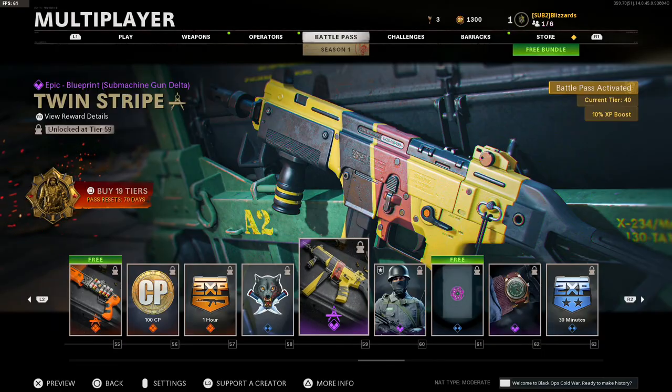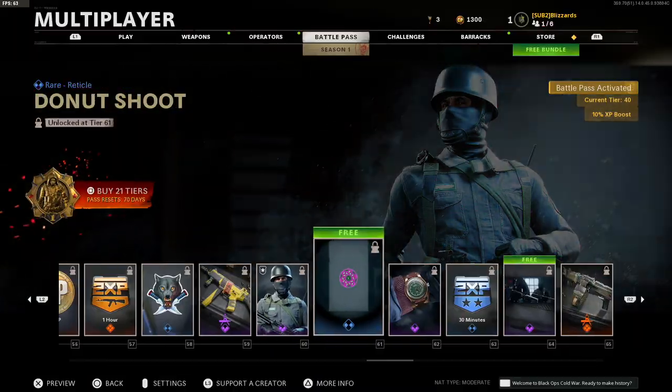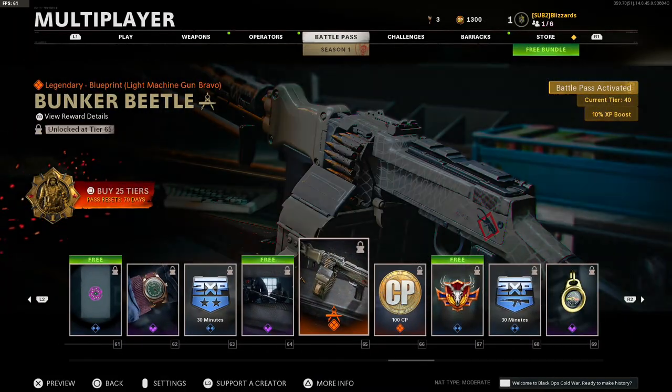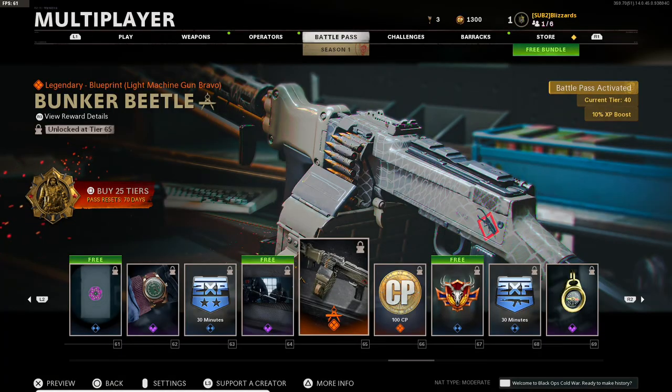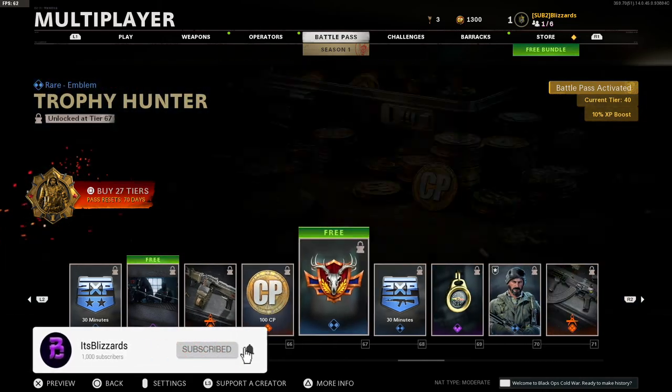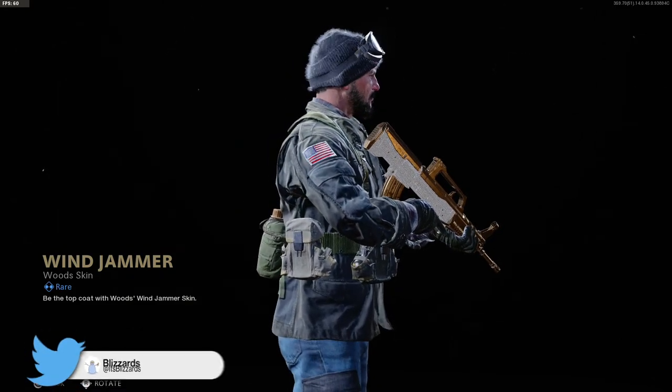The burst — is that the MAC-10? I think that's a burst. Oh, that's a nice skin. This looks like the M60 — no, this is the RPD. Oh yo, this Woods outfit is still fire, bro — the Wind Jammer.